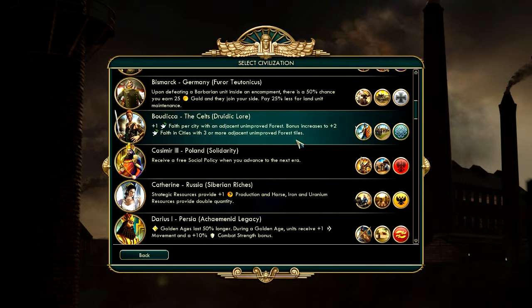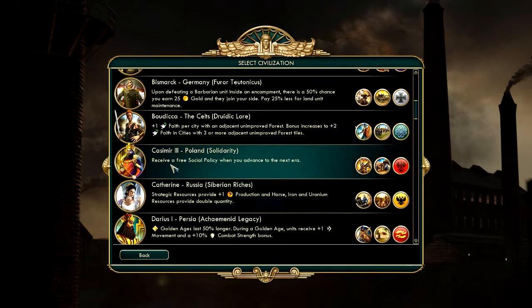The other one I really like is Poland — Casimir — because I get a free social policy when I advance to the next era. I think that should give me like four to five policies, which is something like a full policy tree. This would be very powerful if I'm trying to go for a cultural win.